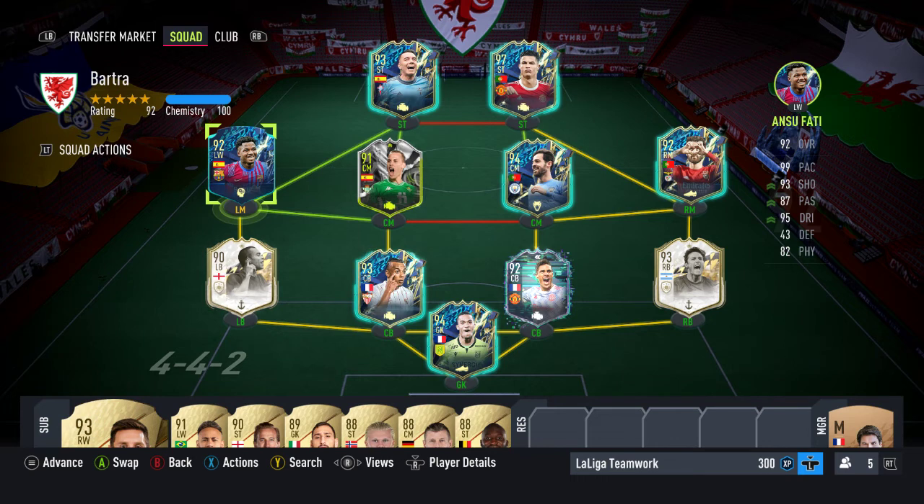You normally see a 4-1-4 formation — the one with the two attacking midfielders and the one centre midfielder. If any of the objectives don't seem to register, let me know in the comments below, as that has happened with previous FIFA objectives. Otherwise, we should all be good, and hopefully you get the Bartra card you're looking for. Thanks for watching — there'll be another video this time tomorrow.